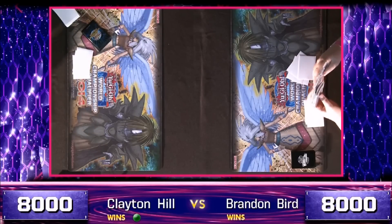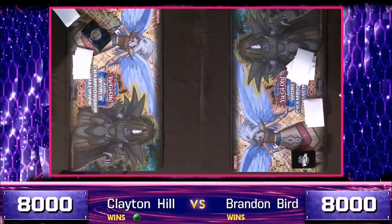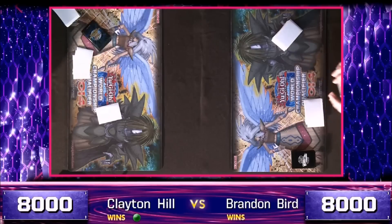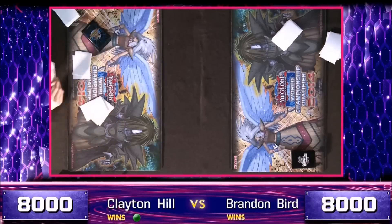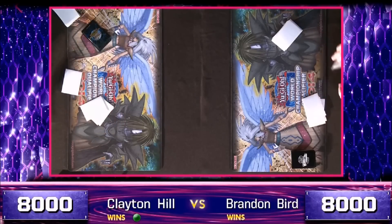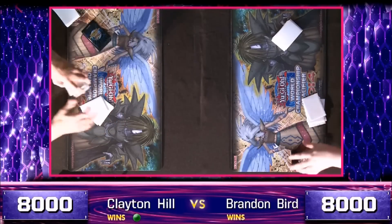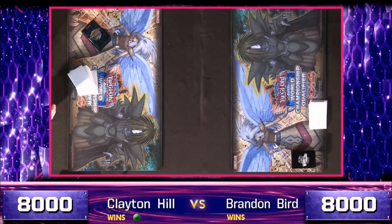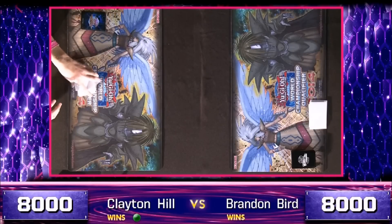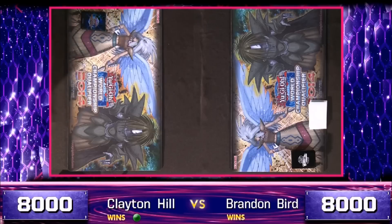Moving into game two. Brandon Bird has got a pair of Noblemen of Crossout, Acid Trap Hole, Xyz Universe, and two Malevolent Catastrophe — which can be used to get through the massive back rows of a Geargia duelist, in addition to triggering a whole bunch of Artifact monster plays.